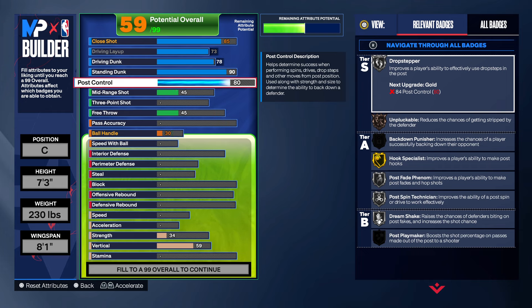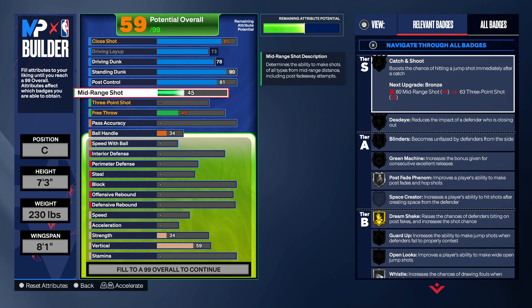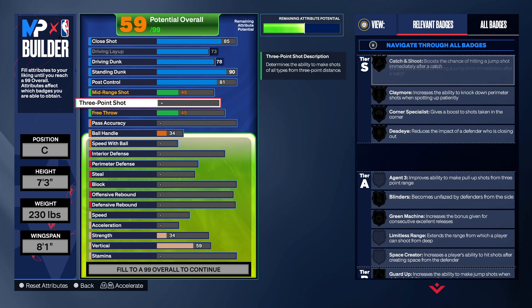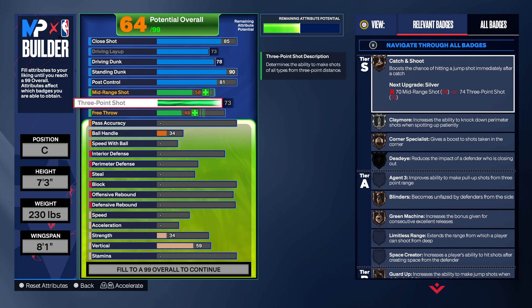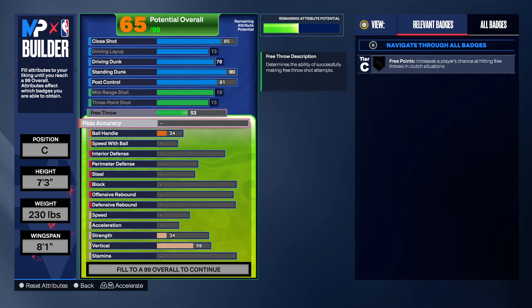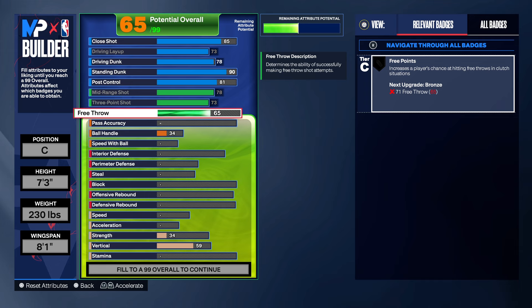For the post control, we're going to bring that up to an 81 just so we can get gold post move and gold dream shake. For the mid-range and three-pointer, we're going to automatically just max those both out. You're a 7'3" big man, but because of the way the builder is set up on 2K23 you can't really make the build exactly how you want. We're going to go to a 65 on the free throw — that should be good enough to hit free throws when we get fouled.